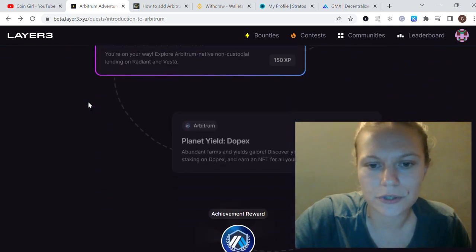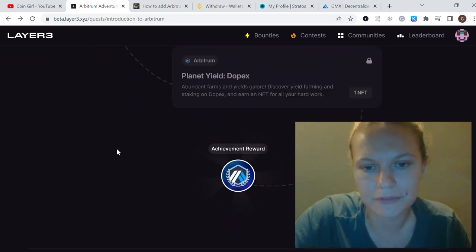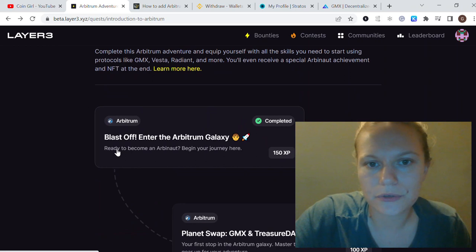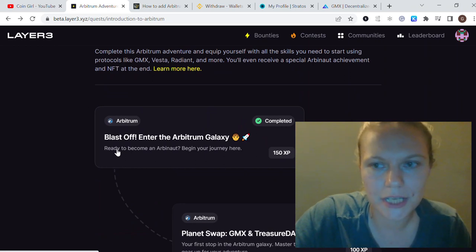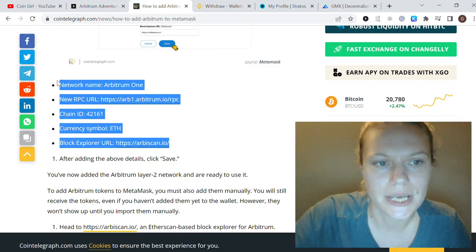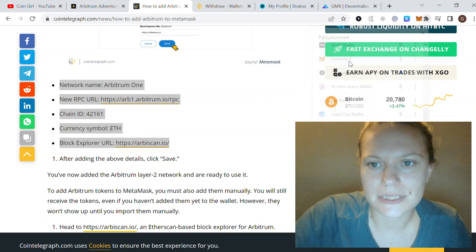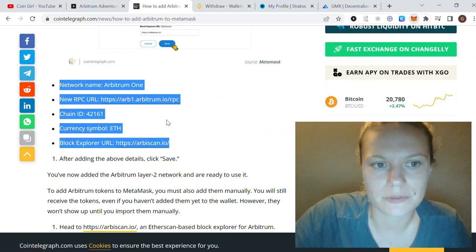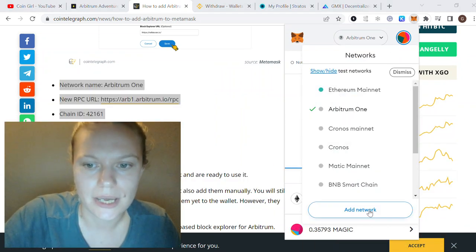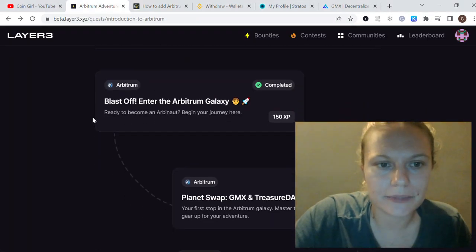There are four steps I'll show you to claim their NFT. In this specific video I'll do the first two. First of all, since it is a separate chain, you need to add it to your MetaMask. I'll put the chain details in the description. You can click 'Add Network' and enter those details.